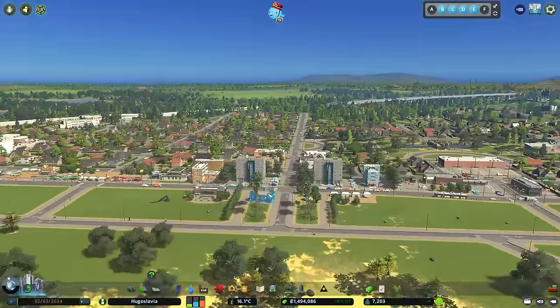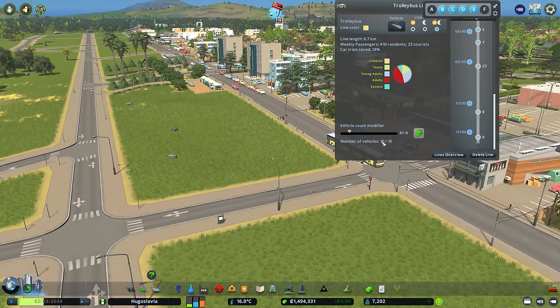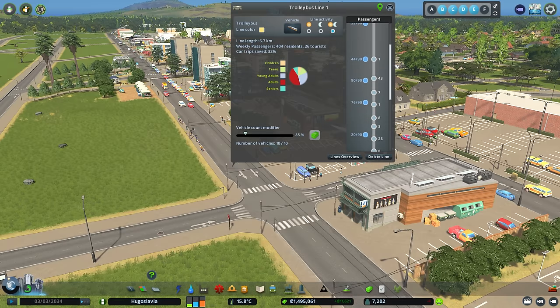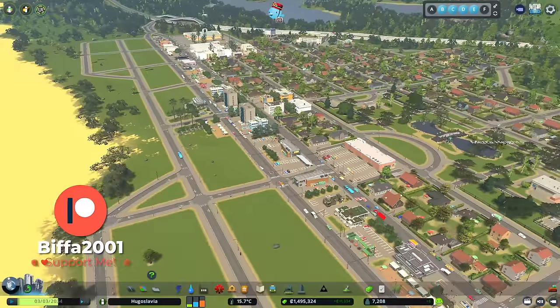We've sorted out almost all our problems with the line details on our trolley buses. We were overloaded on one spot and I've upped this to 10 — we've now got 90 per vehicle and it's going okay. We're going to keep that going.